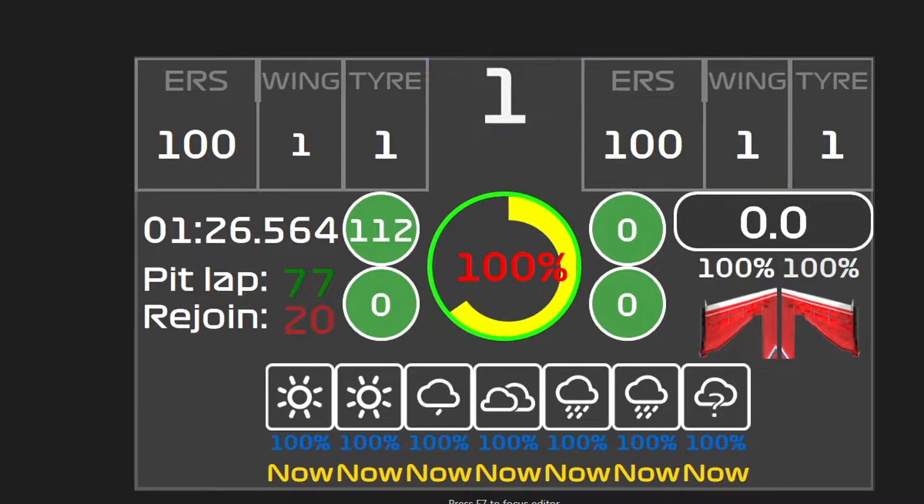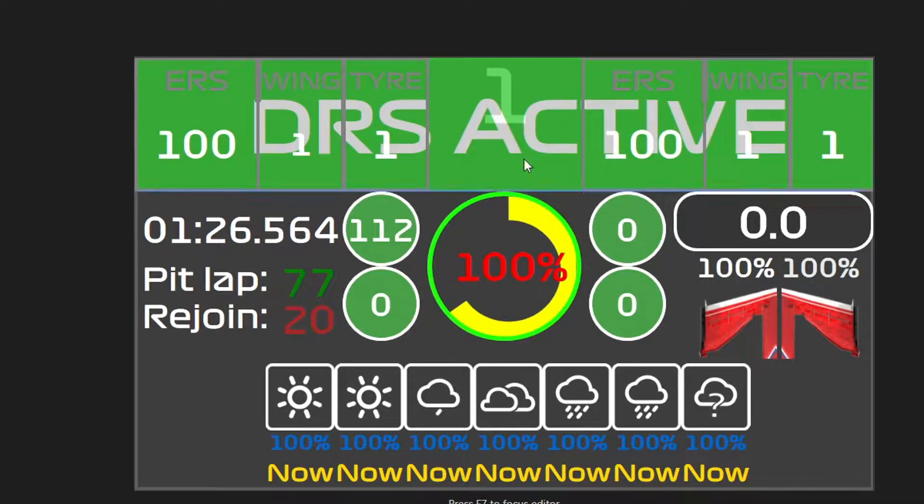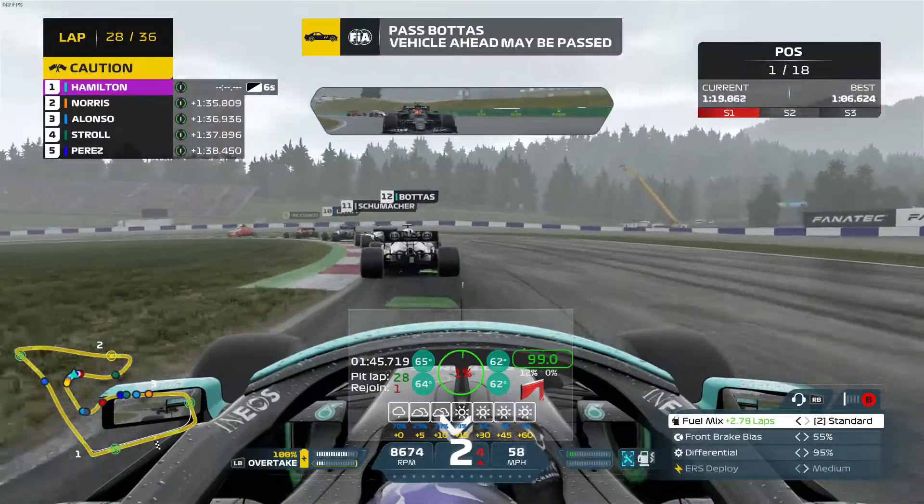Obviously it's not needed in long qualifying or the race, because you can see your position quite happily. And when you go through a DRS active zone, that will pop up for you.